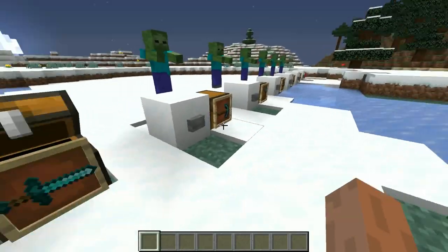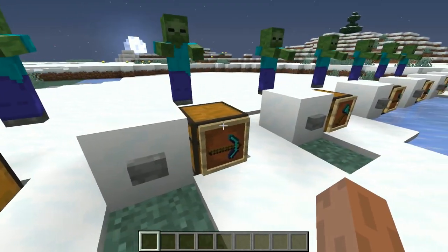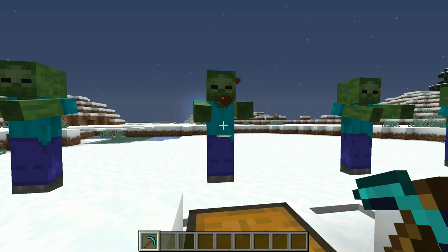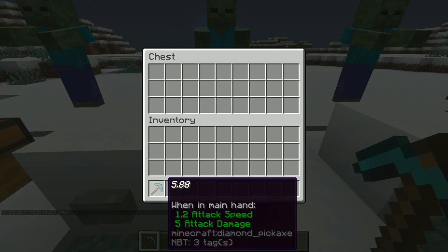Moving on, we can now look at the pickaxe. The pickaxe has 5.88 damage per second, which isn't bad, but it's definitely not as good as a sword. It will require a bit more time and patience to kill a zombie with a pickaxe — so not your optimal weapon.